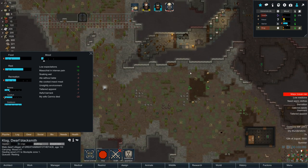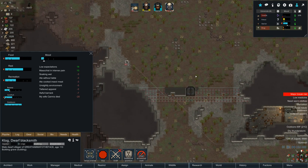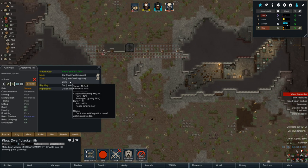Krause, prioritize working on this grave. Seriously, you can't do that? Clog, you go work on it with me. Oh my god — Clog just got hit by a lightning bolt! Look at Clog right now: his wife showed up in a raid and got murdered, and now he gets hit by lightning. Good thing he's a dwarf — a lesser being would not have withstood that beating both physically and mentally.